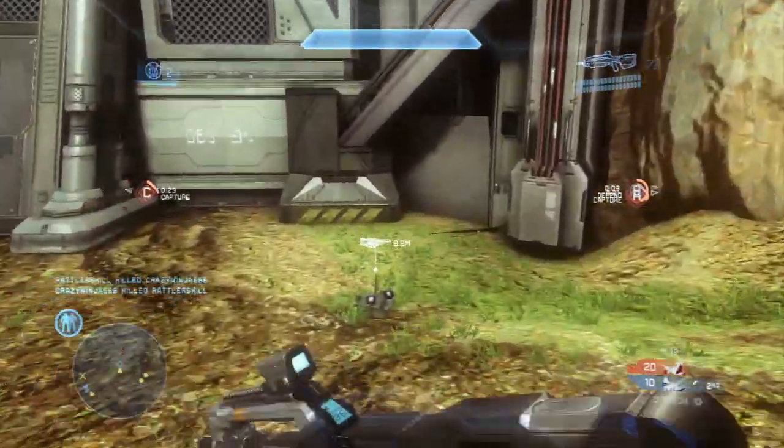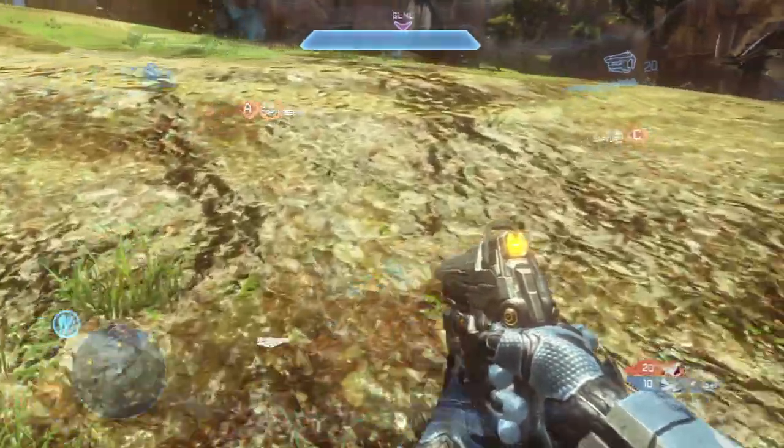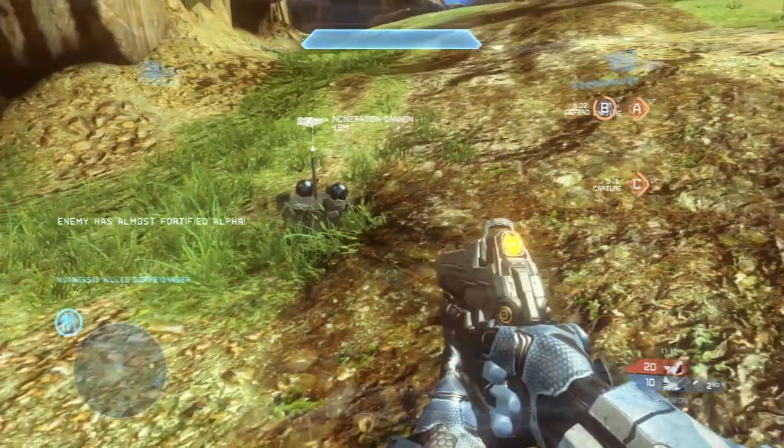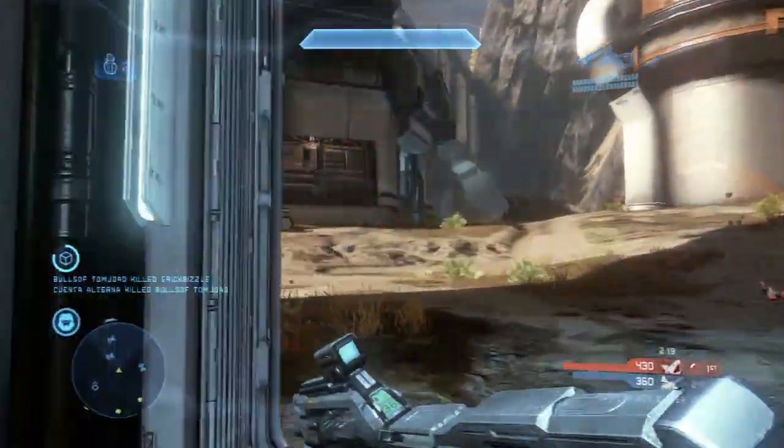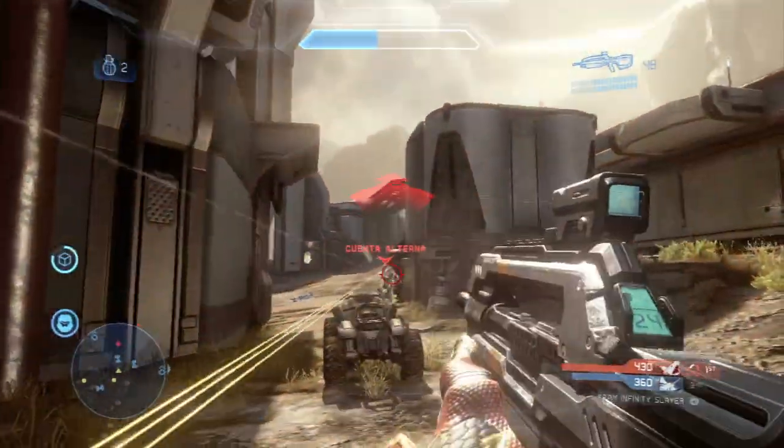This is something funny that happened. One of the default ordnance drops dropped and it said it was an incineration cannon, but when I went over to pick it up, it wasn't actually an incineration cannon. There's been plenty of fail in this video, so I thought I'd include a little clip where I actually seem to do something right.